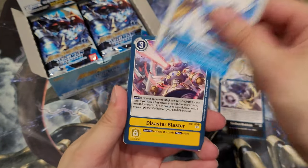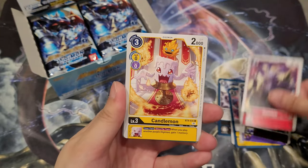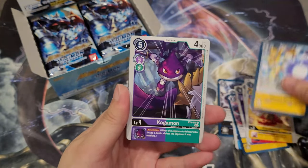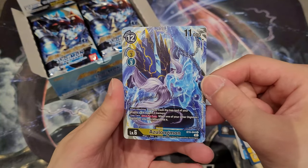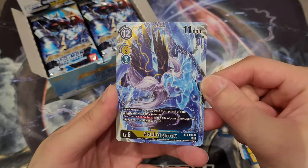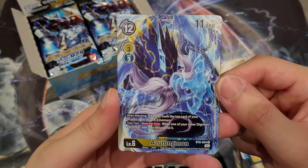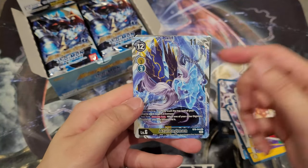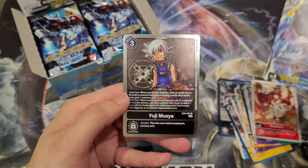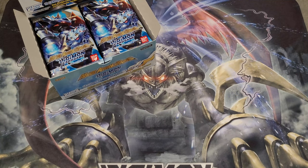We've got Patamon, Thundermon, Gazimon, Candlemon, Plasma Shot, Kokomon, Gurimon, and we have an Azulongmon right here. I kind of find this artwork a little bit derpy because it's a lot more cartoony and funny — such a big head compared to the one we used to have. And we got Yolei right here, which we definitely need for the X-antibody decks for sure, 100%.